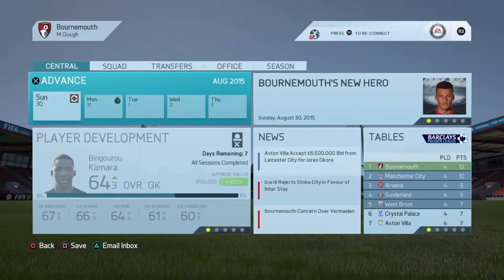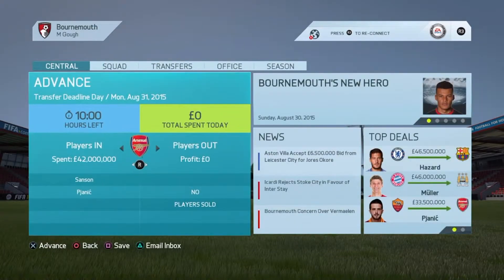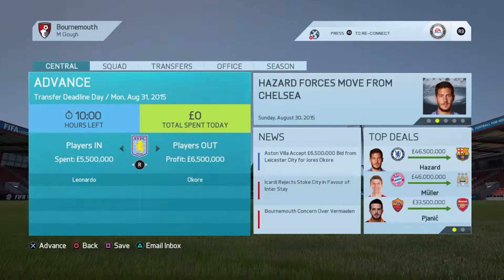Let's get into the last bit of the transfer window — transfer deadline day. I'm not really sure it's going to amount to much. Hazard has gone to Barcelona, Muller has gone to Man City, and Pjanic has gone to Arsenal. That's a killing blow for us really, because if we're going to face Man City they've got Muller as well as Aguero, and if we're against Arsenal they've got Pjanic who's a great playmaker in midfield. That's not good.